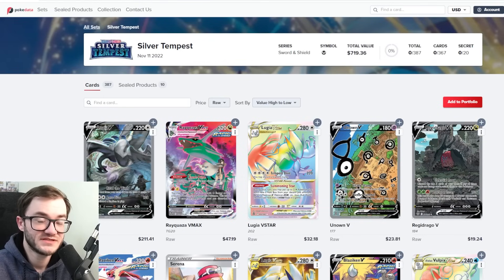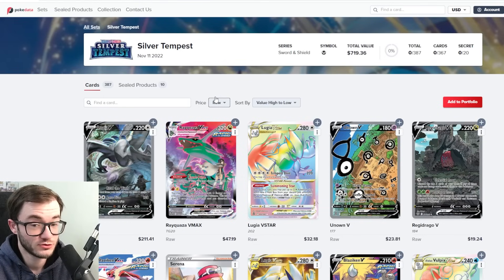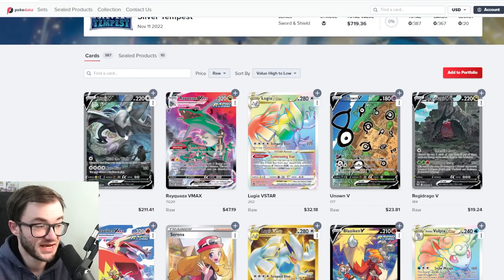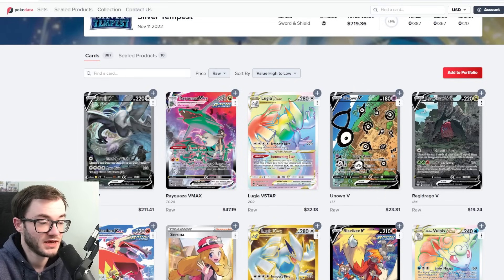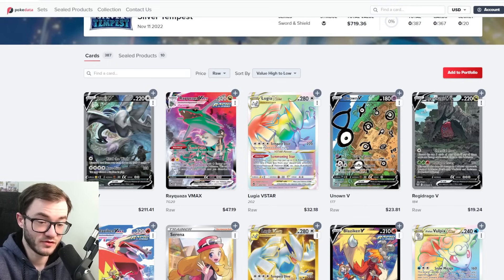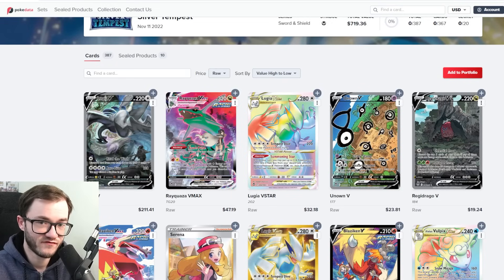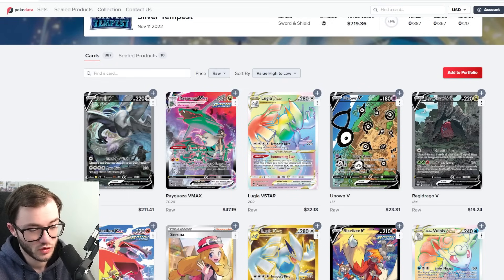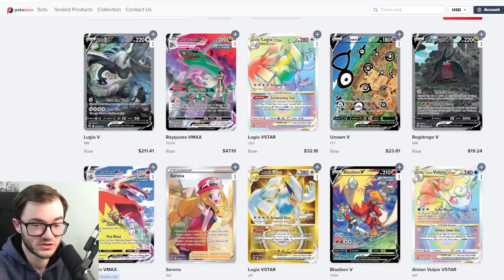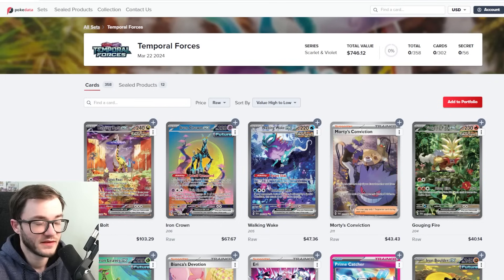The next honorable mention is Silver Tempest at $720. Quite interesting because over $200 of that is the Lugia — take the Lugia out and this set is like $500. The pull rates are decent, Lugia is kind of carrying the set. A lot of the cards in Silver Tempest have dropped in value due to reprints, so we're starting to see some trainer gallery cards and even some rainbows climbing up through the list.